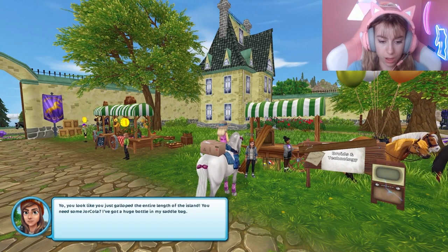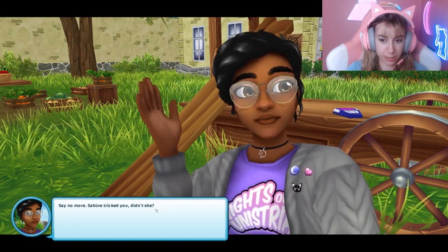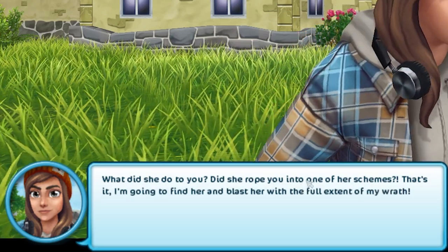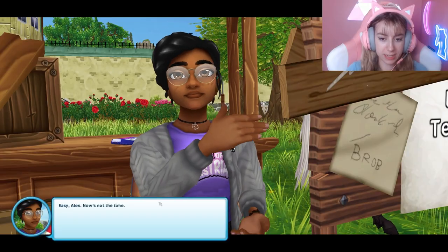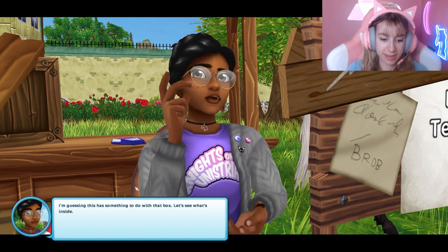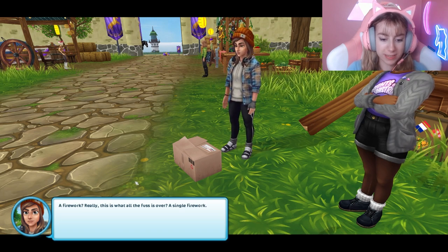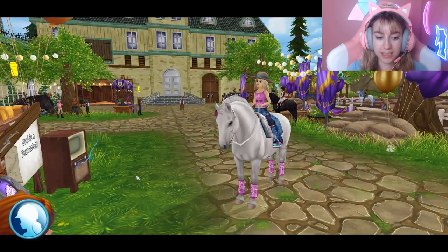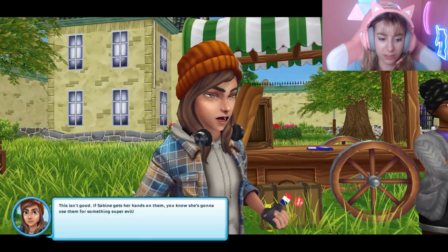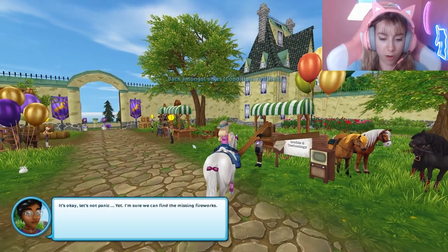'You're looking like you just galloped the entire length of the island. You need some Uracola — I've got a huge bottle in my saddle bag. Take a breath and tell me what happened.' 'I may have been hoodwinked.' 'Say no more — Sabine tricked you, didn't she?' 'I'm going to blast her with the full extent of my wrath.' 'Easy, Alex.' It's Brab — I'm guessing this has something to do with that box. There's a firework inside, and Alex points out it's an awfully big box for just one firework. It used to be full. The box isn't sealed — this isn't good. If Sabine gets her hands on them, she's going to use them for something super evil.